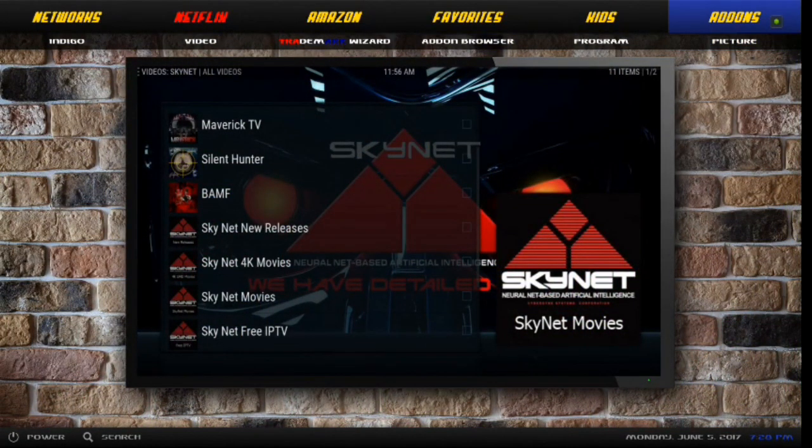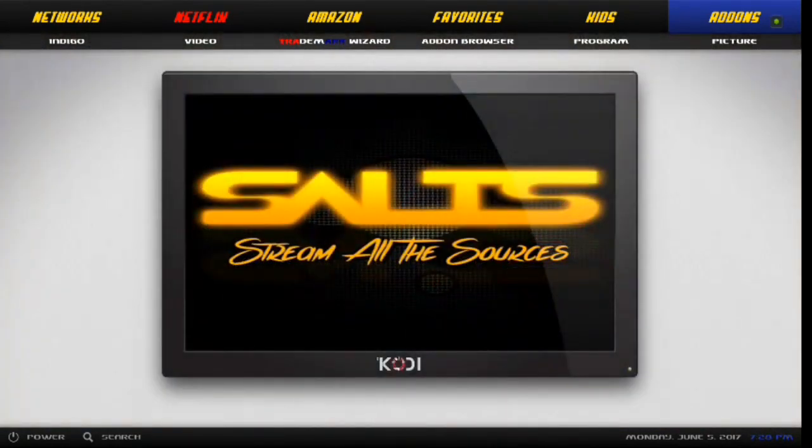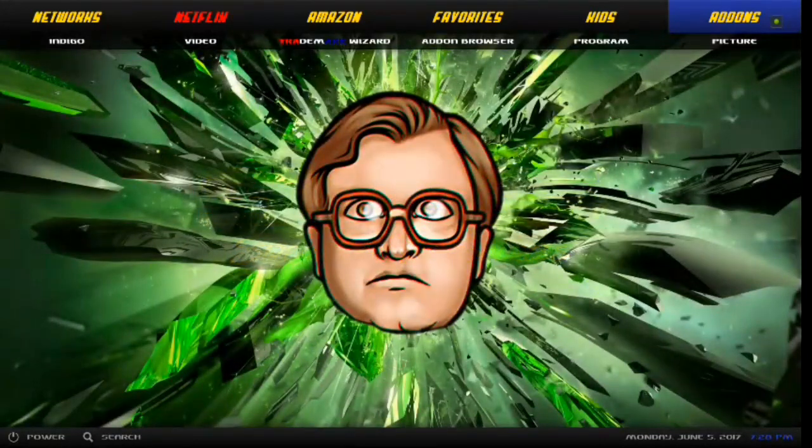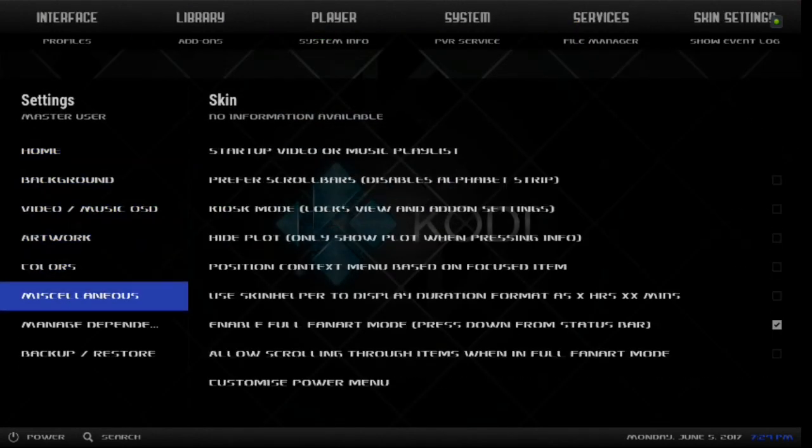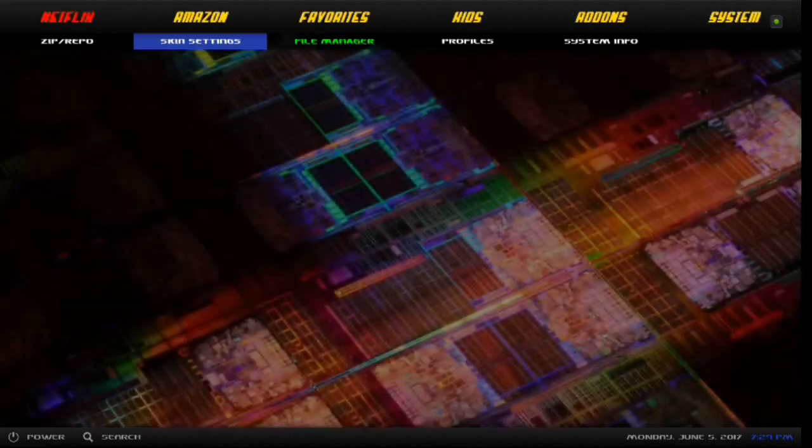You've got your Add-ons — clicking on that gives you your submenu below. You've got Indigo Video. Then there's your System — there's your File Manager if you want to add add-ons, and your Skin Settings. This is an awesome build, guys — I'm really, really impressed with this.